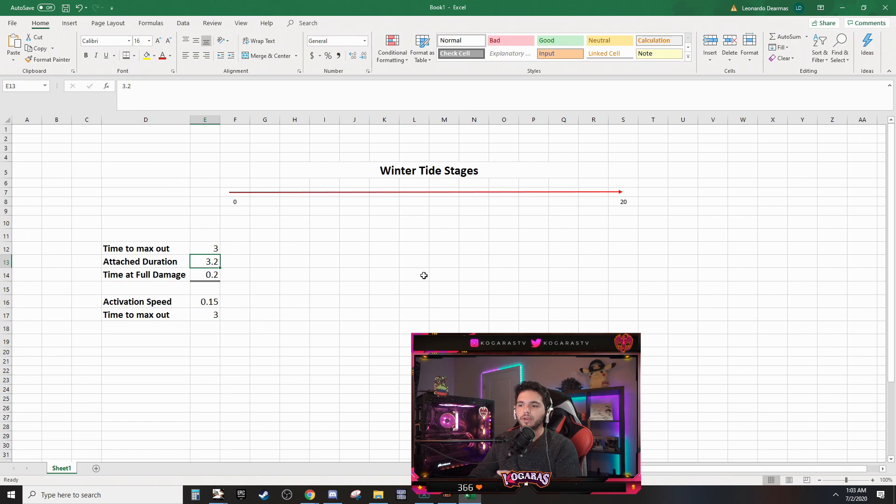With more duration, here's what happens: in my current build I'm sitting at 4.8 seconds duration with an activation speed of around 0.14 with Arcane Surge. That means we now have a full two seconds of full damage. Z Spy went over this concept of average time the brand spends at full damage — the whole point being how much of the total duration, once fully stacked, the brand stays at maximum damage output.